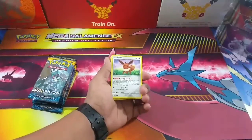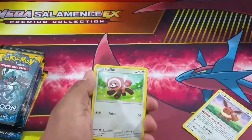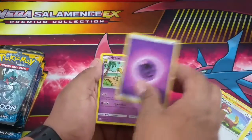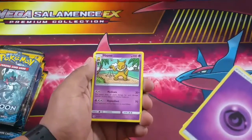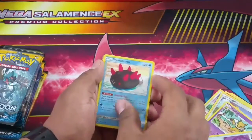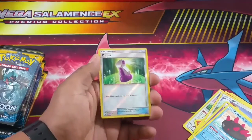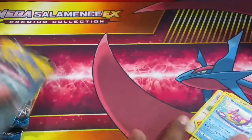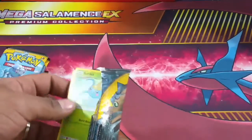First pack: we have Eevee, Stufful, Litten, Torracat, Yungoos, a Grass energy, Hypno, Switch, Pyukumuku - that's a funny name - a Potion, a reverse holo, and a Bruxish. No pull on that one. On to the next pack.